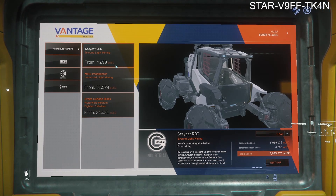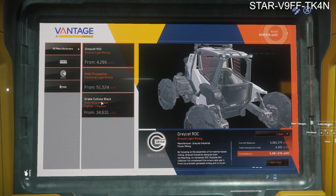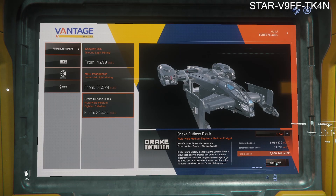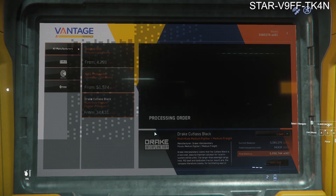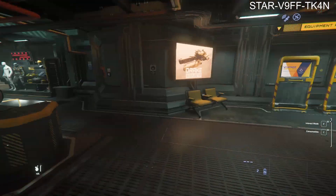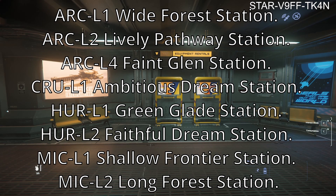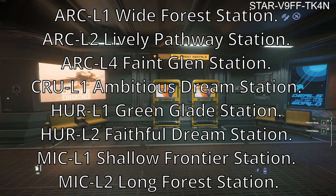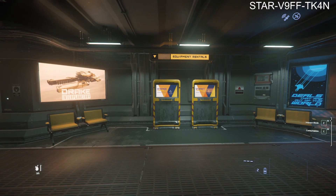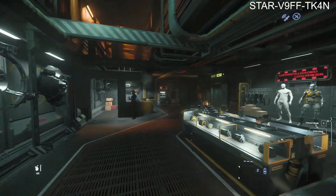The ROC Miner is $4,299, so it's not too bad. We're going to rent that for a day and then go ahead and rent the Cutlass Black as well — that's $38,000 to $39,000 altogether, not too bad at all. We've got a little bit less money at the moment because we went ahead and bought ourselves a Corsair from Lawville, absolutely loving that ship. On screen is a list of everywhere you can get these rented items. You can get the Cutlass Black from the cargo centres but you can't get the ROC Miner unfortunately — just get the ROC Miner from refineries.